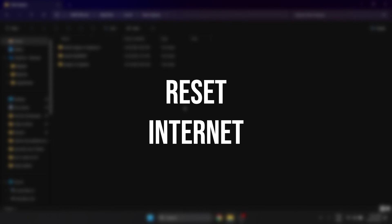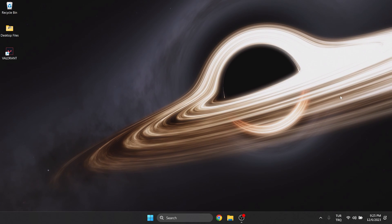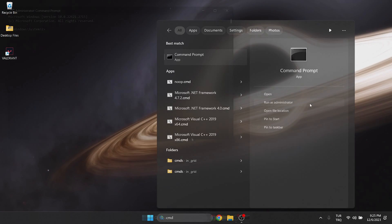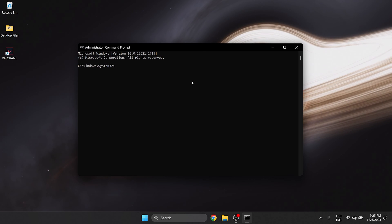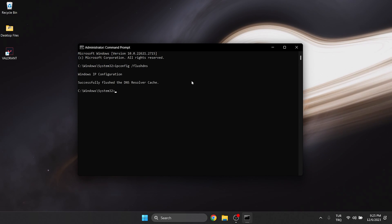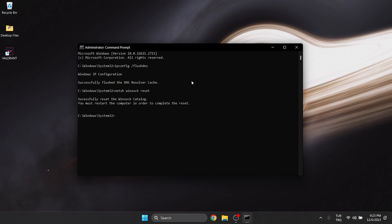The third solution is to reset our internet. If the problem is caused by our internet, doing this will solve the problem. To reset our internet, go to search and open CMD as admin. There are three CMD codes we need to write here. I will put these codes in the description section of the video so you can copy and paste them from there. These codes will not cause any damage to our computer.